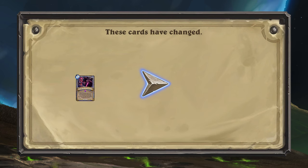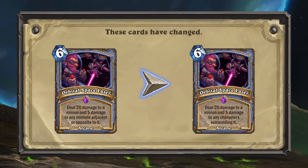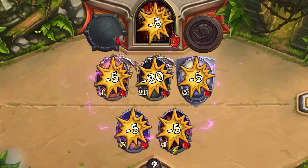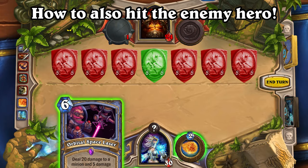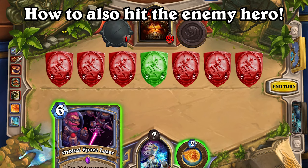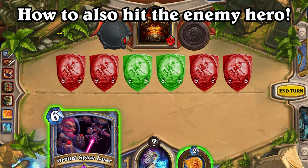The mage spell Orbital Space Laser is getting a power boost. Orbital Space Laser's text is being changed to: Deal 20 damage to a minion and 5 damage to any character surrounding it. What this means is that in addition to hitting your own closest minions, you may now also use Orbital Space Laser to deal 5 damage to the enemy hero, but only if you target the center-most enemy minion. If the enemy has an even number of minions, targeting either of the two center-most minions will work.